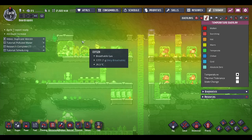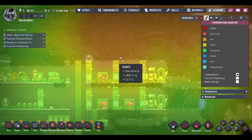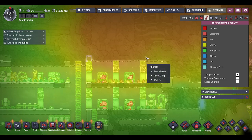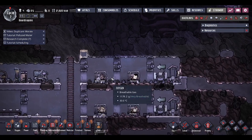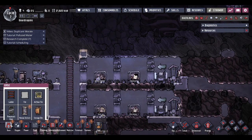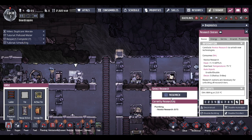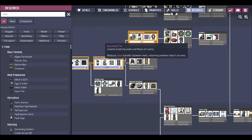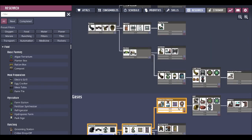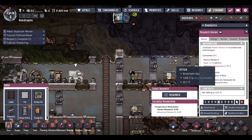The temperature up here - it's not terrible but it's not great either. We definitely need to get some insulated tiles up here because that is ridiculously hot. I'm going to switch the research up so we can get the insulated tiles in, because I think that's of greater importance right now.